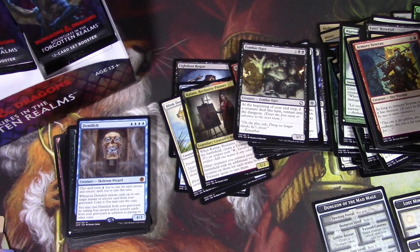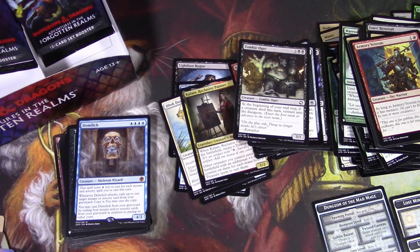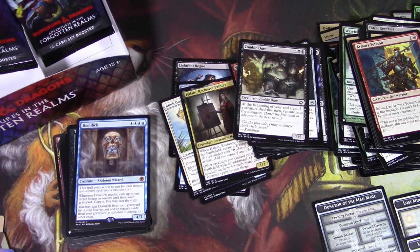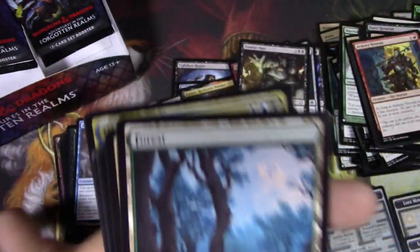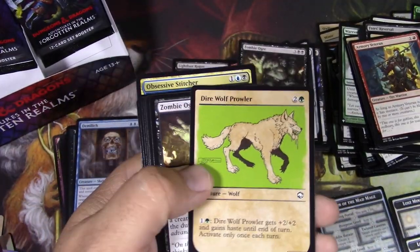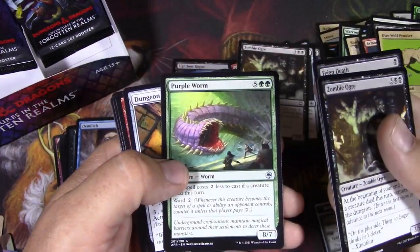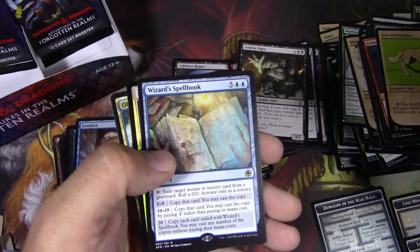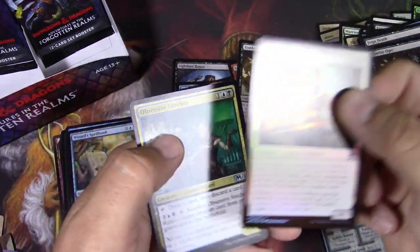Another Phandelver — got three of those now. Looking for the other one. Is it the Tomb of Annihilation? Is that what the other one is called? I forget. You find the Villain's Lair. Direwolf Prowler. Purple Worm. Spellbook. Genius Smith. Obsessive Stitcher.